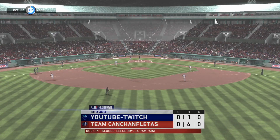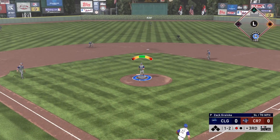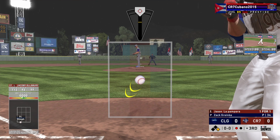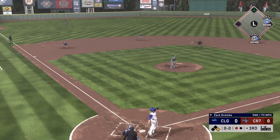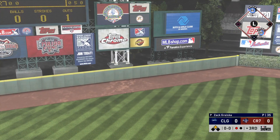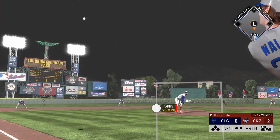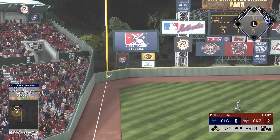I ripped one just early on a sinker up in the zone, and Cody Bellinger makes the play. This guy had Eric Thames in the game and brought in Bellinger as a replacement pretty early. So far in the Larry Walker debut we're 0-for-1. He made an error — well, it counted as a base hit, but that was entirely my fault. The opponent then gets an infield single off Zach Greinke and hits the very next pitch out for a home run.